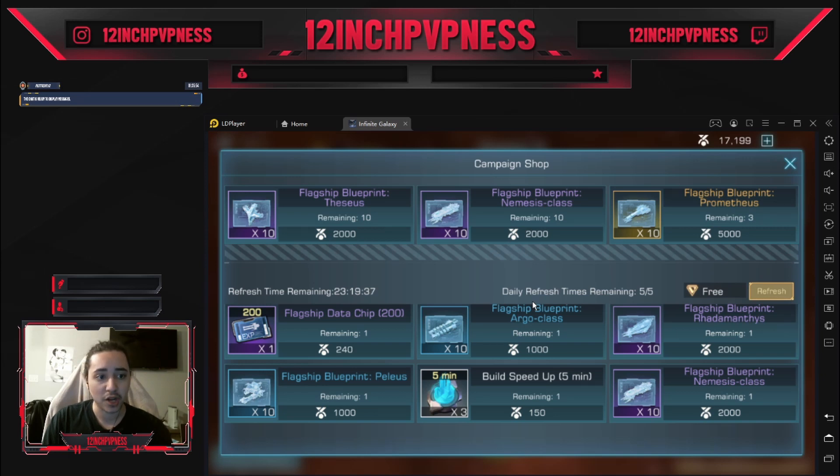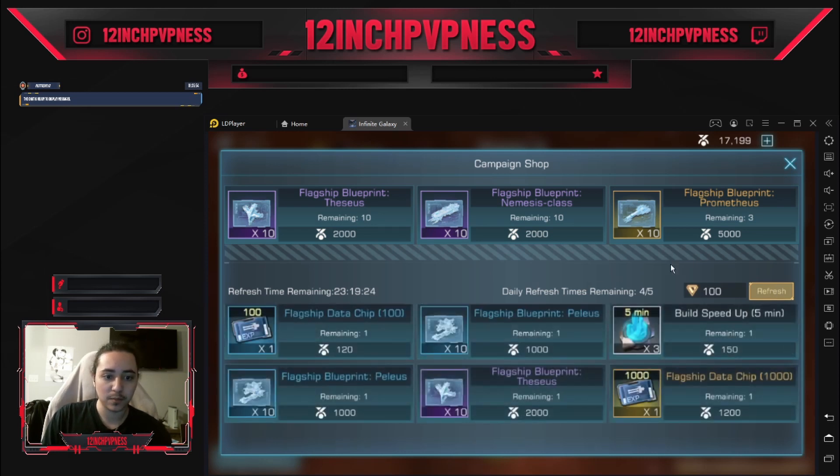Over here is the campaign shop — let's go over what you should buy. First, you should immediately buy any Brontes blueprints you see until you unlock the Brontes. After you unlock the Brontes, you can consider going for the Prometheus, but more important than the Prometheus are the legendary blueprints — they cost 8,000 and you should pick them up whenever you see them. If you have an excess of 16,000 points, which is enough to buy 20 legendary blueprints, you can start investing in the Prometheus. I would not buy any other purple blueprints since they're not as good.